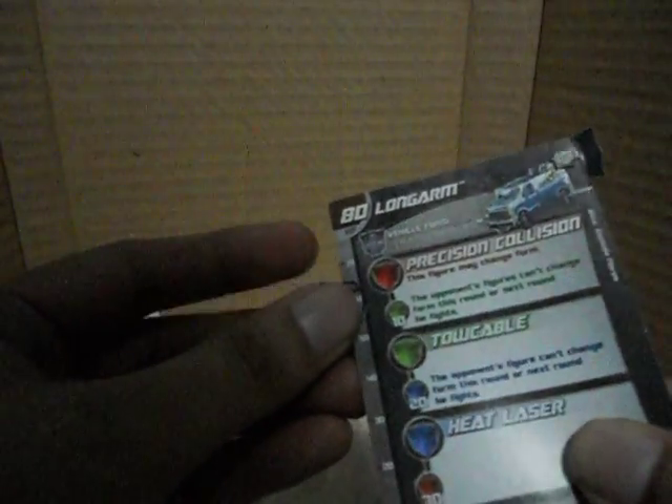The marker indicates which HP value the card is currently on. If my opponent successfully dealt 20 damage, I go down to 60 health points. A player wins when the other player reaches zero HP on their currently face-up phase card.